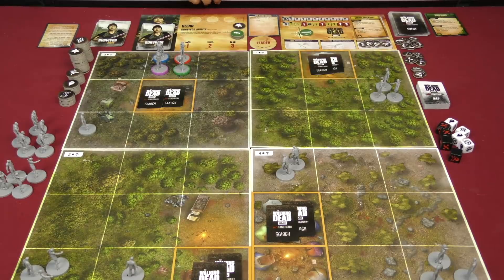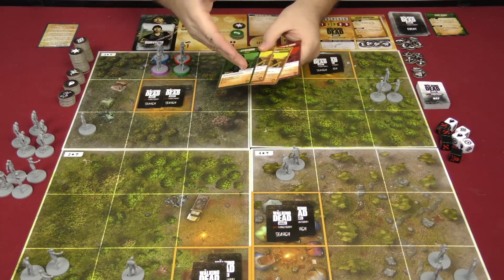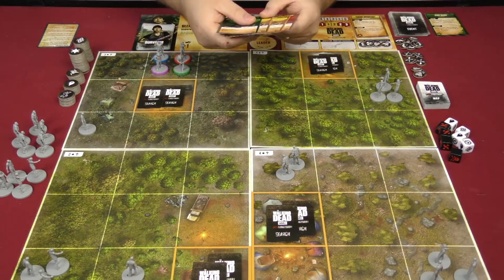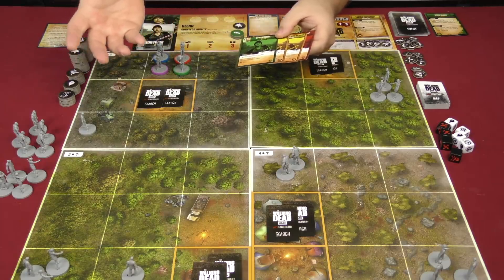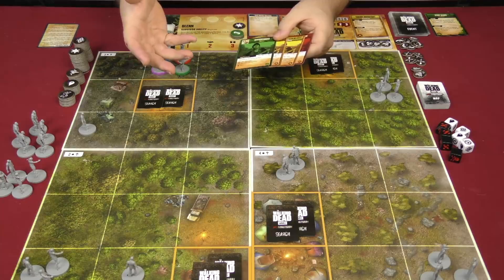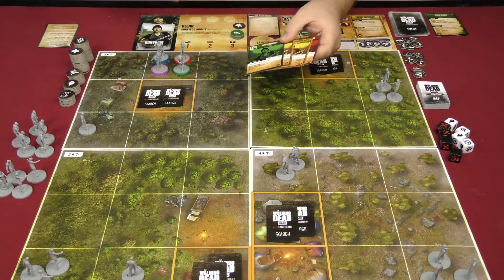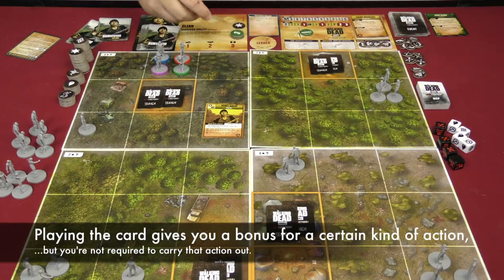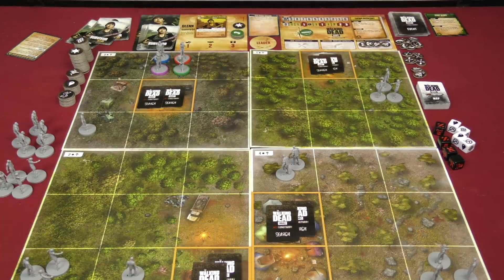We move into the survivor phase. Player cards have colors matching the event cards — you can either comply or defy the leader's chosen approach. If you defy, the leader takes one stress. If you comply, nothing bad happens. Glenn plays a card that coordinates with his own approach, which is good.